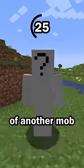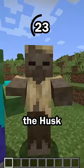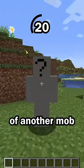Hit number 4: This mob is a variant of another mob. Some mobs are variants, like how the husk is a variant of the zombie, and this mob is a variant of another mob.